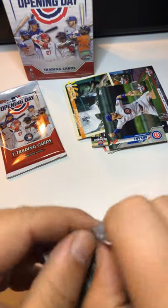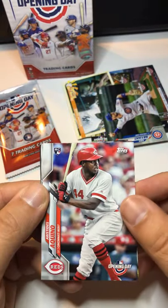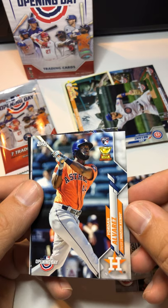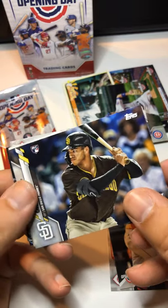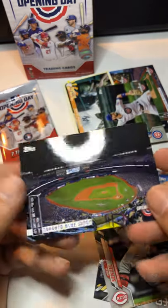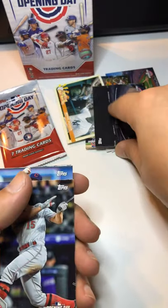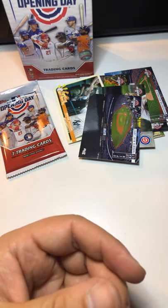Two packs left. Pack ten: I don't know how to say his name — Nico Goodrum. Yordan Alvarez — that's a Topps Rookie All-Star. Trent Grisham. Mike Clevinger. Nick Senzel. And the Opening Day Blue Jays card — that's an insert card, OD14 — we'll stick that over there.